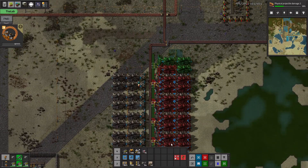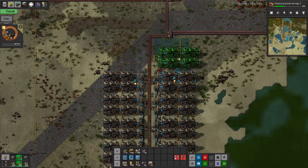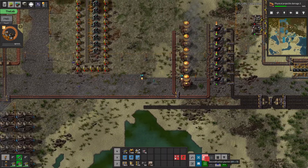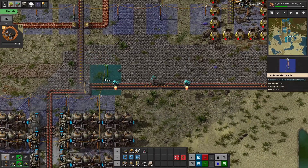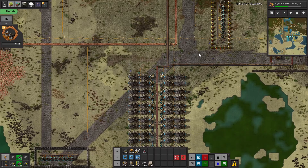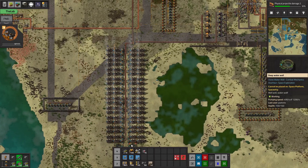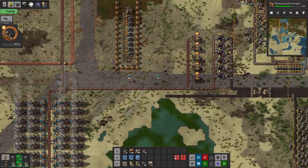I think we'll do one more set — let's make sure these get ramped up and are connected to the electrical network. Cool, so now we should have loads more power. We can just ditch the old setup. This is 20 on each side, fed by one water pump, so we should have 40 boilers total.